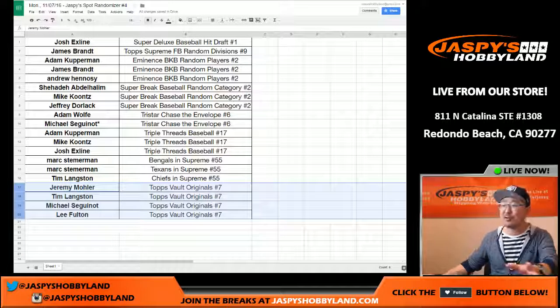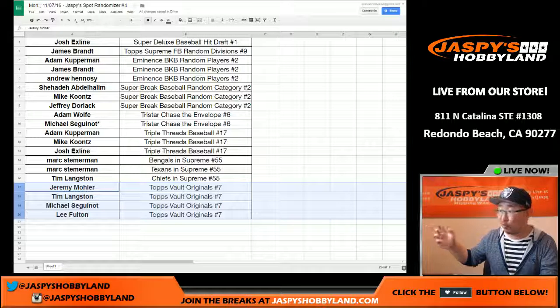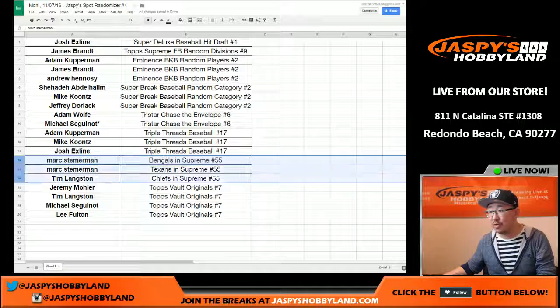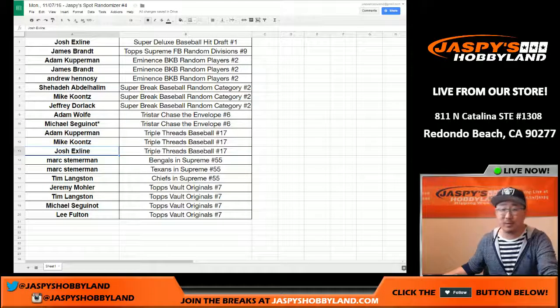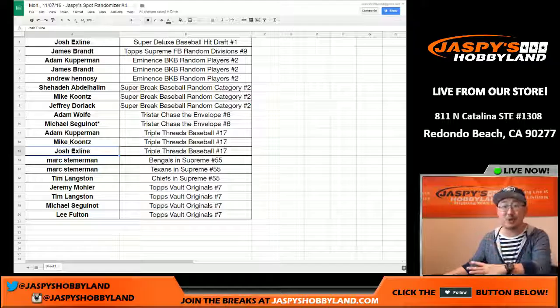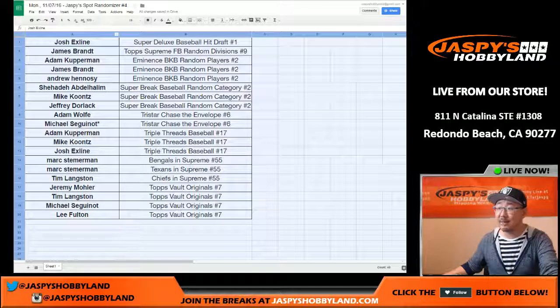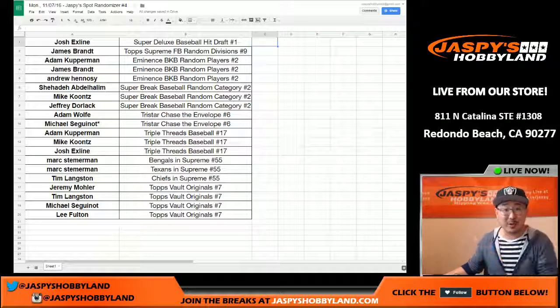So there you go, folks. Before you start thinking, ladies and gentlemen, all I got was a vault original spot — keep in mind that you can get randomized a really good player in vault originals. You can pull a one-of-one out of these Supreme breaks, or you can pull a monster white whale out of a triple threads break. You can pull a one-of-one out of these. This is Joe — looking forward to doing these breaks. We'll see you next time.